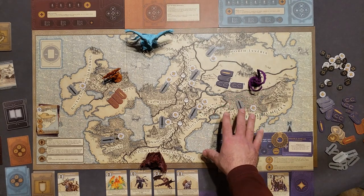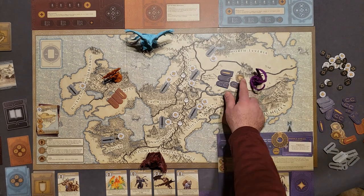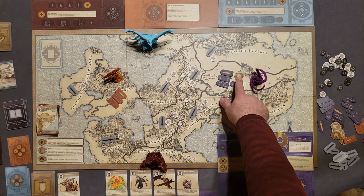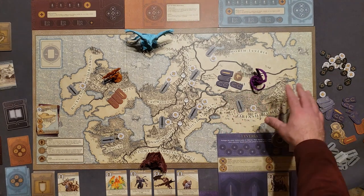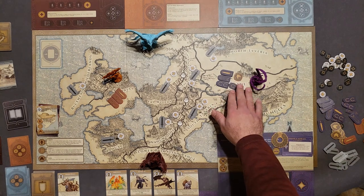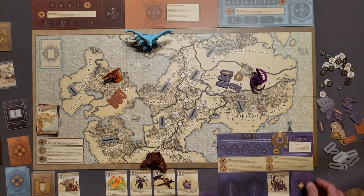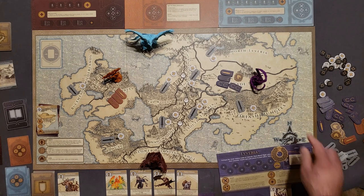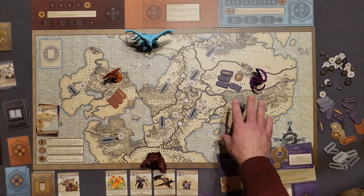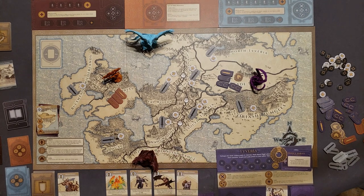Now I get to fortify: if there's no city token, I place one. City tokens help with defense and with movement from sea to sea. With the city token here, I can move units from this region to any region connected by the sea. I may want to do that, especially if I want to bond with Magnifex.